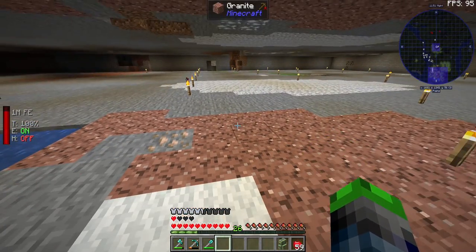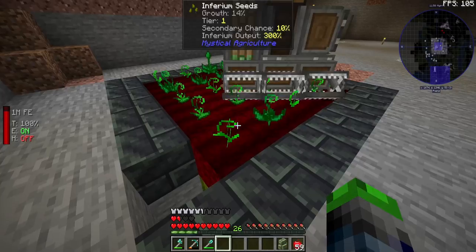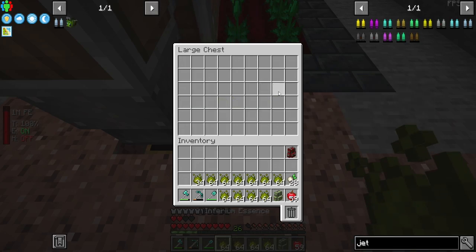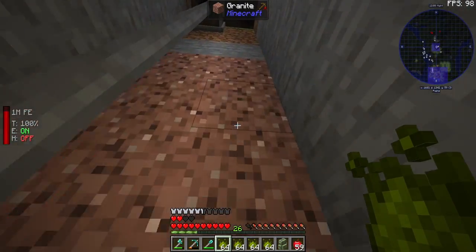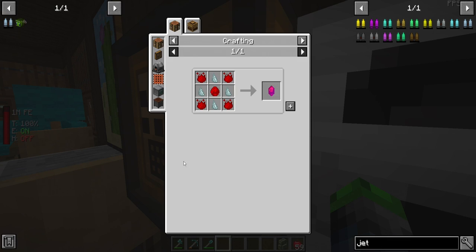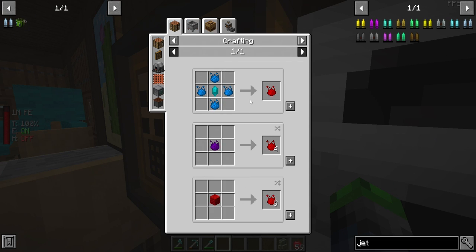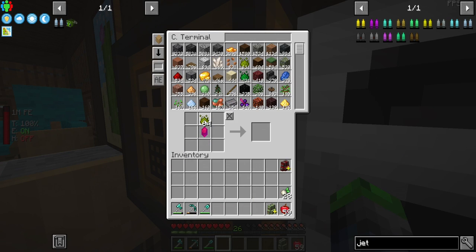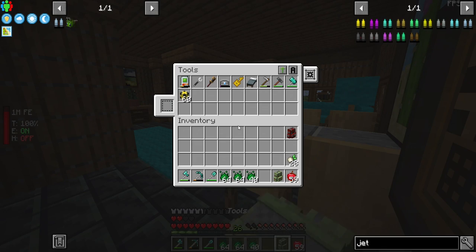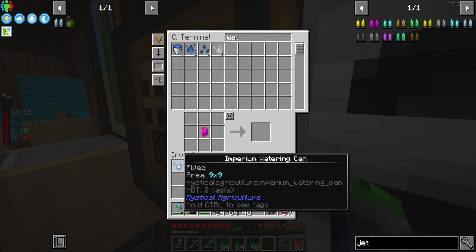I also did some work off camera — I've upgraded all of the farmland to supremium. It's really simple once you start upgrading the farmland. I also have a master infusion crystal to show you. It's surprisingly cheap — we only needed like six of the supremium essence, which is really crazy. We also have so much inferium essence, and the reason is this watering can. This thing is ridiculously overpowered and I love it.